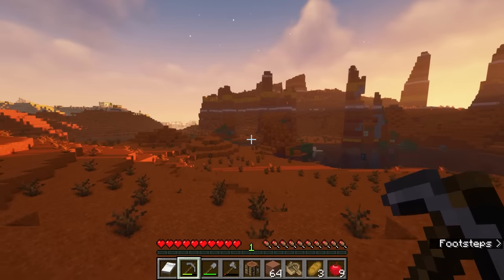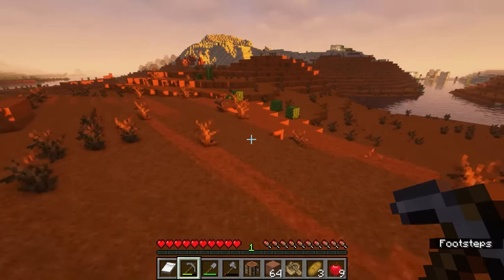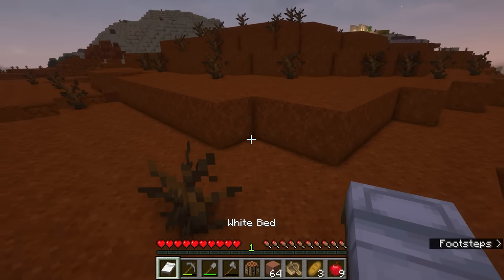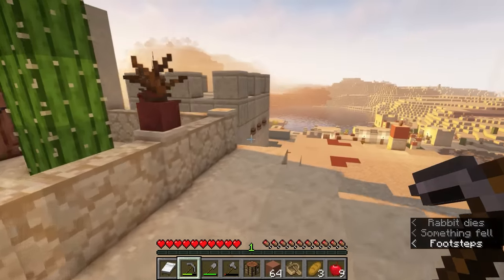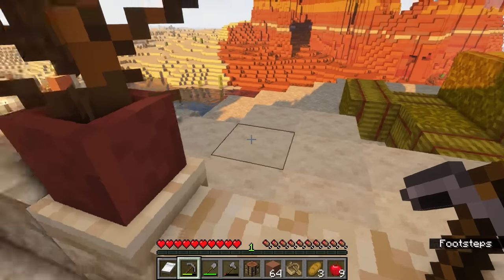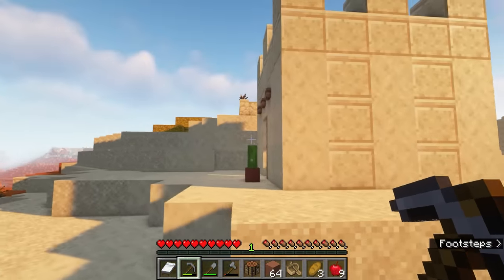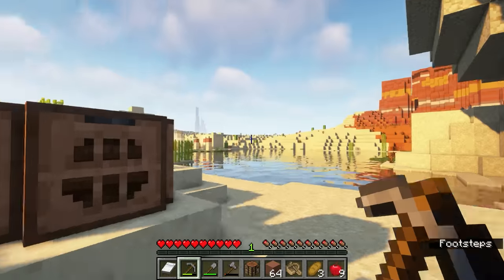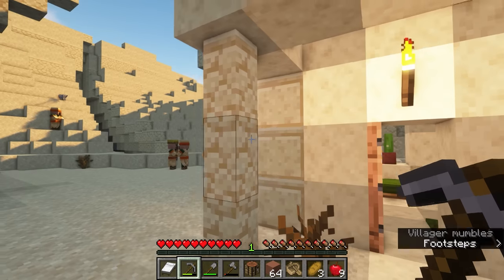It looks like we're going to take a little nighttime nap in the desert — oh wait, that's a village! We're going to take our nap for the night in a desert village. Awesome — looks like a big one too. I love desert villages, I think they're one of the best ones. I'll sleep here so I don't spawn zombies to attack this poor village. And look at that — let's check out the first house. Nobody left me a chest. Cactuses right outside their door — how do these people even get up to their houses?